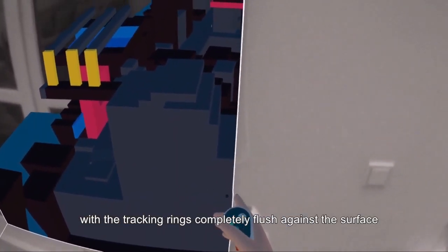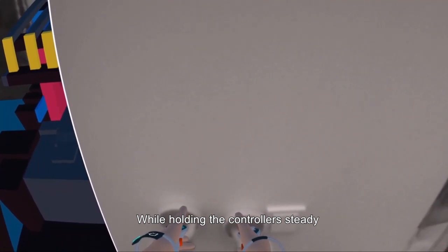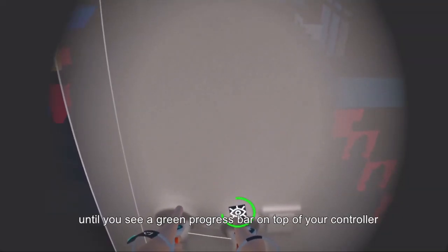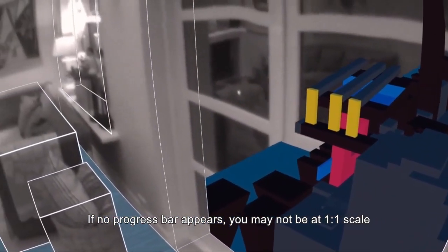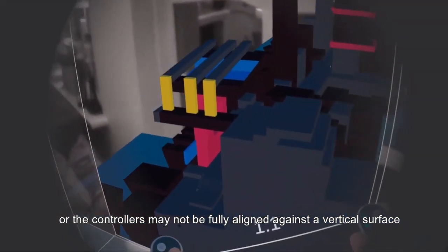Place both controllers with the tracking rings completely flush against the surface. While holding the controllers steady, keep both grip buttons pressed until you see a green progress bar on top of your controller. There will be a slight delay until you see this. If no progress bar appears, you may not be in one-to-one scale or the controllers may not be fully aligned against the vertical surface.